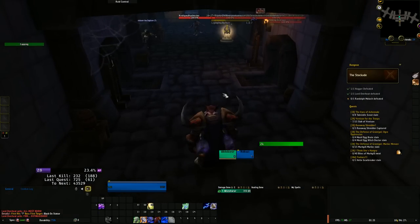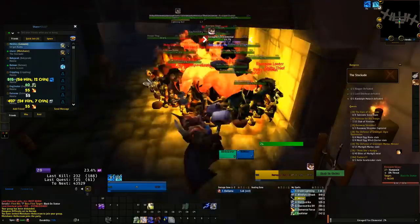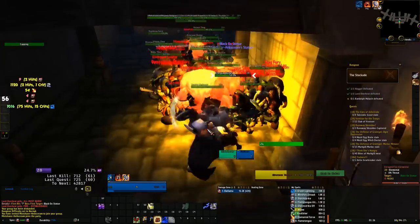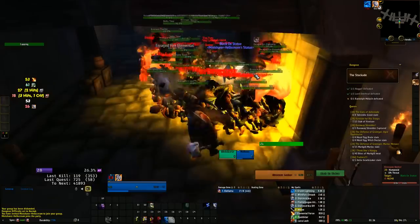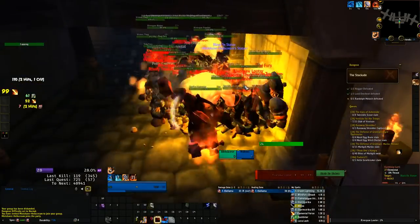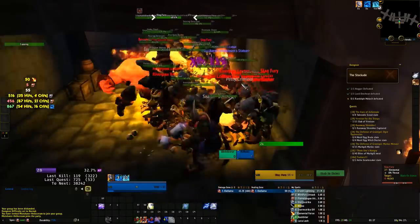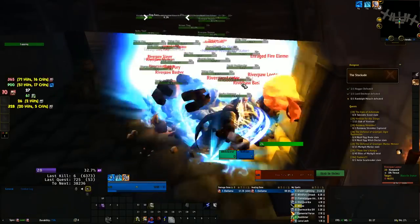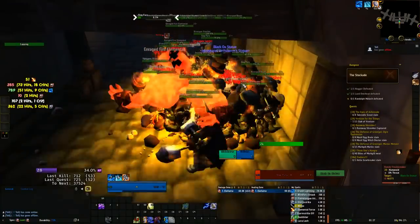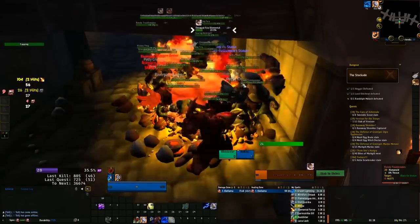A bigger concern is the capacity to execute this correctly, as even the smallest errors can cause the method to fail. First, your high level character must not deal any damage to mobs in the dungeon — simply pull them and group them up. If you kill any mobs, those mobs are gone and your alt loses that experience. The next most common mistake is AOEing the mobs while the monk is still in the group, which tags them with the monk present and results in a very small percentage of experience. So: kick the monk, AOE and tag all the mobs, then re-invite the monk.